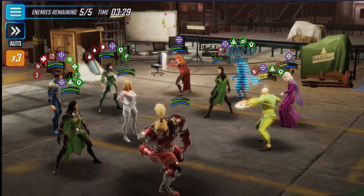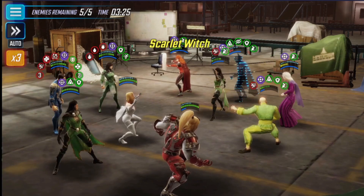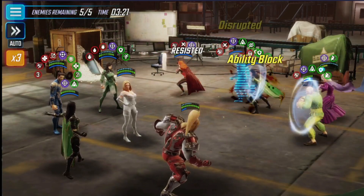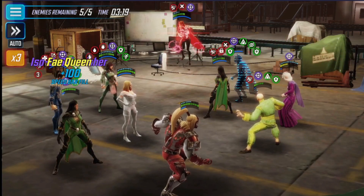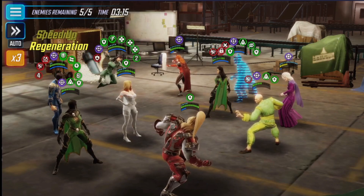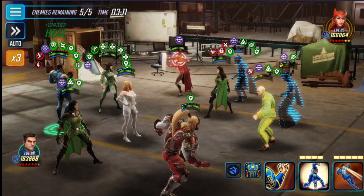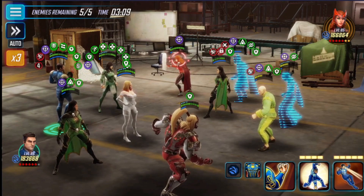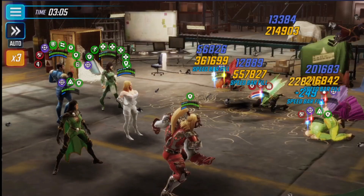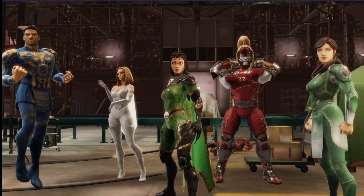There Strange Supreme goes, but now we can go back on him. Even though he goes under stealth, that's fine. We can reset the turn meter. Cersei will clear off that Stun off of Icarus, and we can do a Big Blast from Icarus. I was just trying to figure out who to target for the double tap. We killed Strange Supreme, and then we kill the entire team.